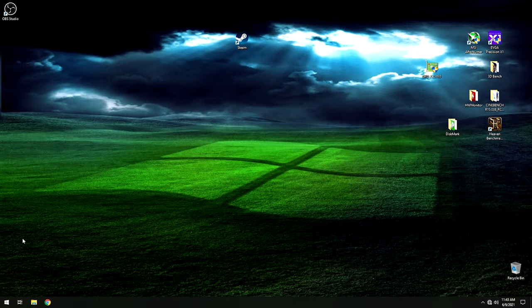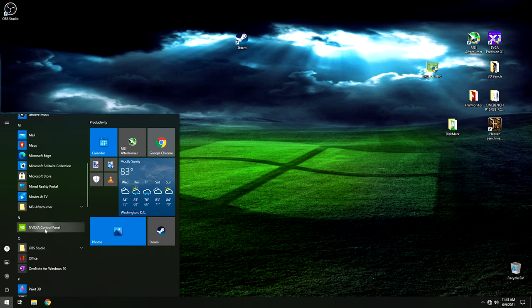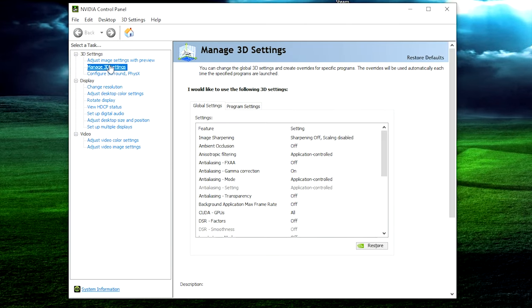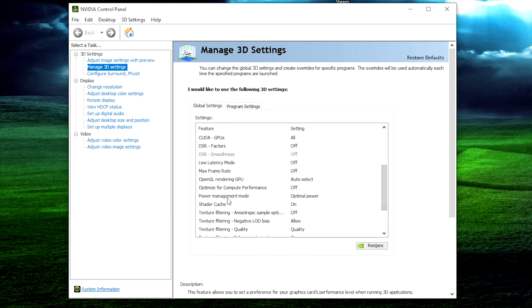The first thing we're going to start with is playing around with some settings in the Nvidia control panel to allow the graphics card to function more optimally, and then after that we're going to overclock the GPU. Go down to your start menu, search for the Nvidia control panel, and open that up. Once it opens, we want to go to Manage 3D Settings. There are two settings we want to change. Scroll down until you find Power Management Mode — this controls fan speeds and the power the card uses.